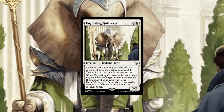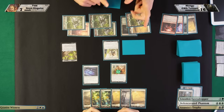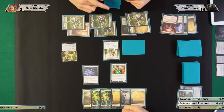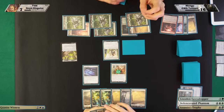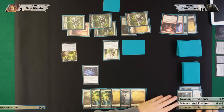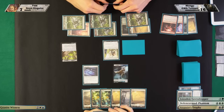I play a sixth land and attack with my 4/4. I'm gonna face up my trap card — you revealed it to me earlier but I didn't know what it did. Tell me now. So when it's face up, I exile a non-land permanent. If it's mine I can put it back under my hand — you can flicker it. If it's yours you get a Detective instead. So you exile this and you get a Detective. Okay, so I can't kill it in response — that's not how it works. You get this exiled and I get a 2/2 Detective. Second main phase.